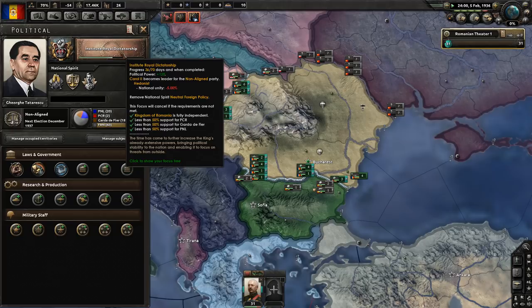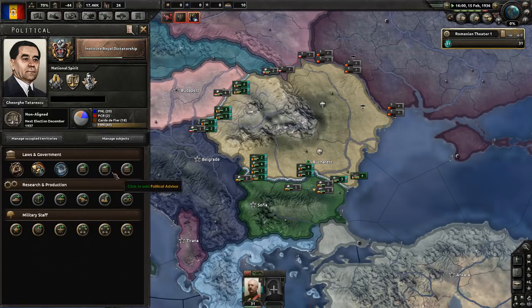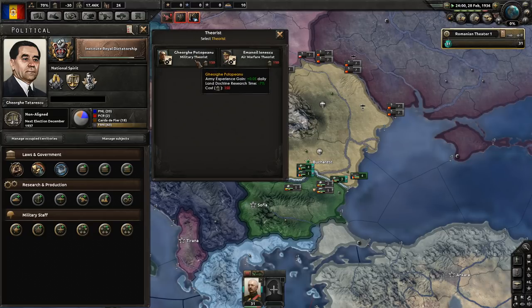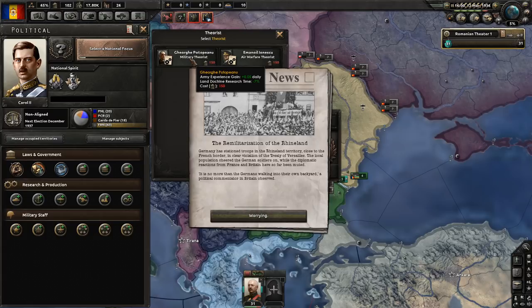We're making good progress on instituting the royal dictatorship. The extra 120 political power will be useful - we'll use that to hire somebody useful. We could go for the silent workhorse to get an extra 15% political power gain to make up for King Carol. Alternatively, I may want to go for the military theorist, which gets me extra army experience per day, allowing me to customize my division templates early on in the game. It also reduces the cost of military doctrines when researching them, which is tempting.